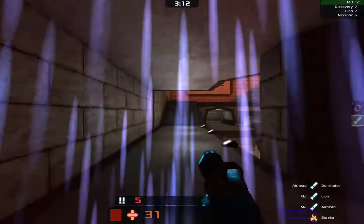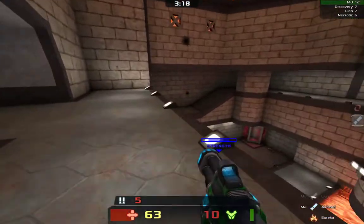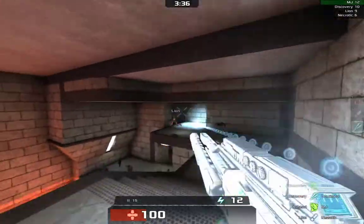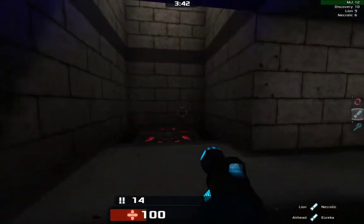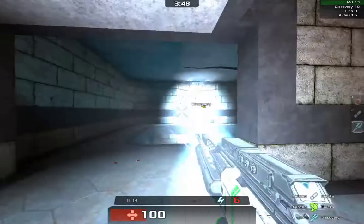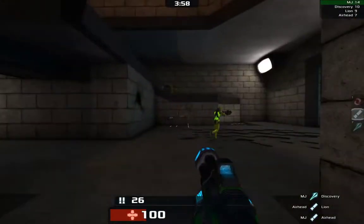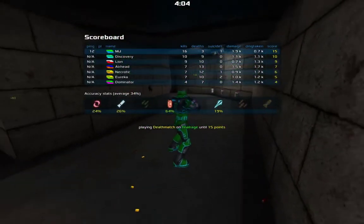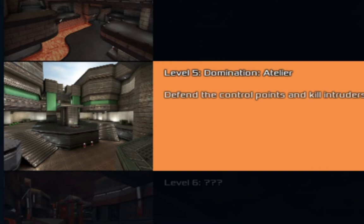Triple! There we go — get my armor and the health pack. Discovery is catching up, make sure he doesn't catch up. That was an awesome weapon that I couldn't use properly. There you go. One frag left — do I need to kill one more? One Eureka? Eureka, you're now my enemy. Once you reach 15 points it's finished. Domination!